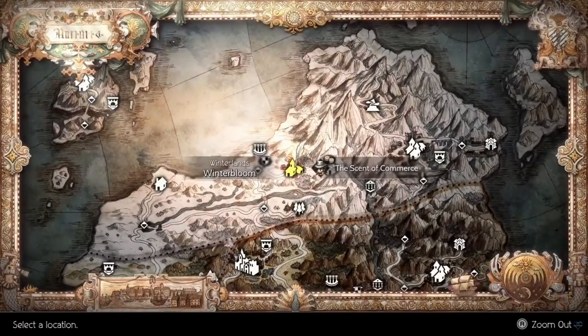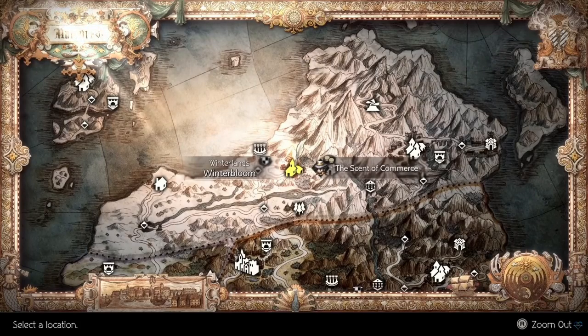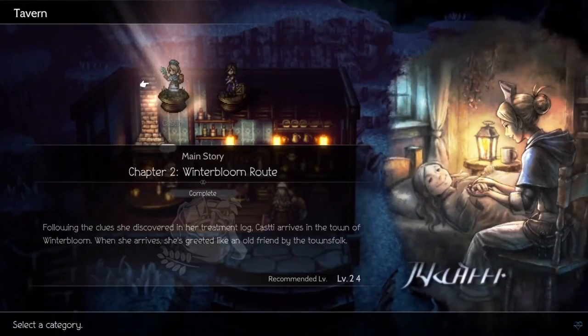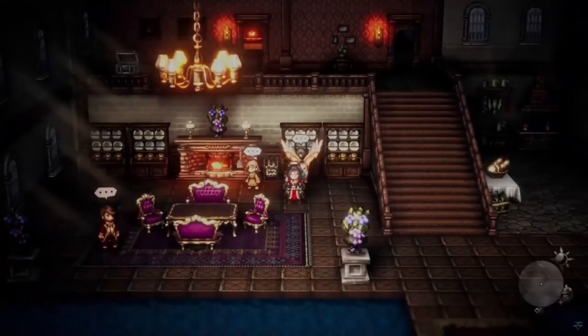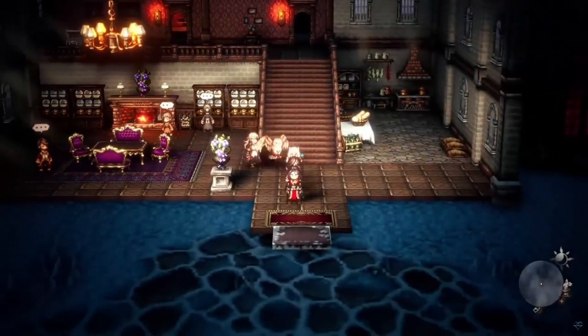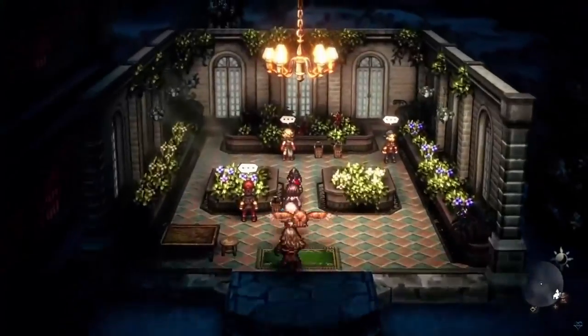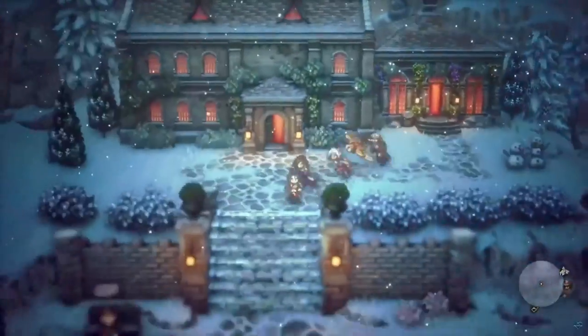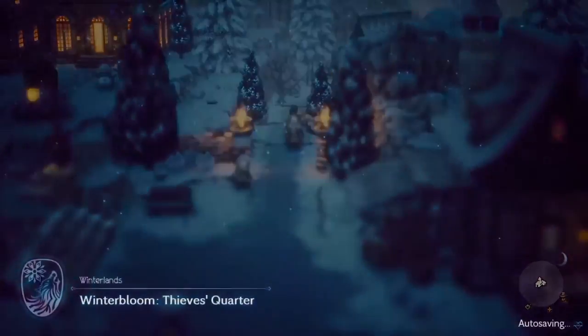For daggers we'll want the Battle Tested Daggers as it gives us 55 more strength over the highest speed dagger, which is overall more damage. You can get this from Plokk after completing Cast East Chapter 2. You'll need to complete Malia's side quest. After doing so she'll be located in her garden during the day and in the tavern at night.